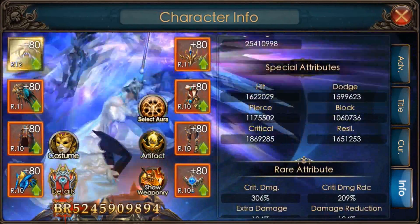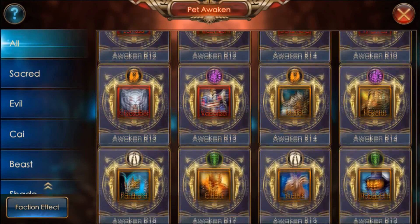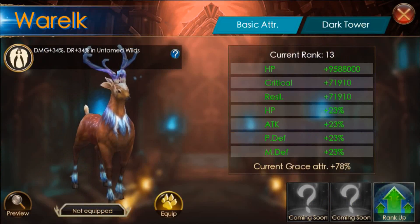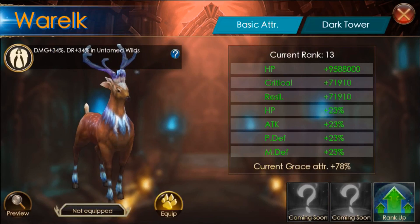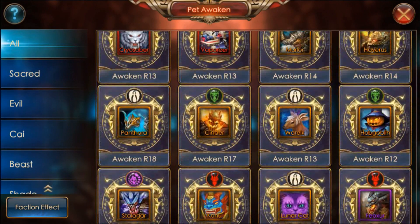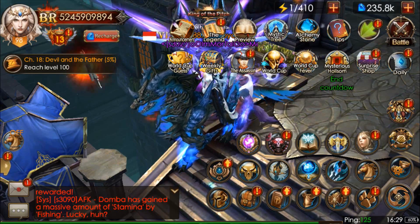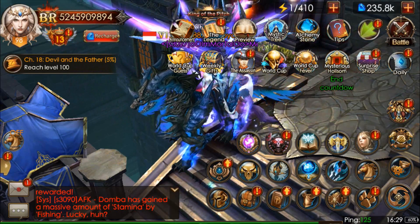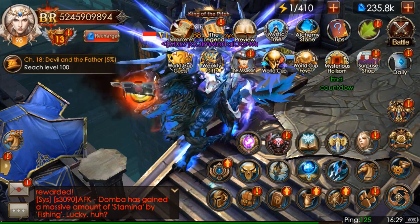This is quite good to increase your rare attribute if you have a low attribute. For special attributes, I recommend you to awaken your pack — your pack will give you more of those special attributes. So try to level that up. That's all for this short video on the Sage Dome. Hope you guys enjoy. Thanks for watching.